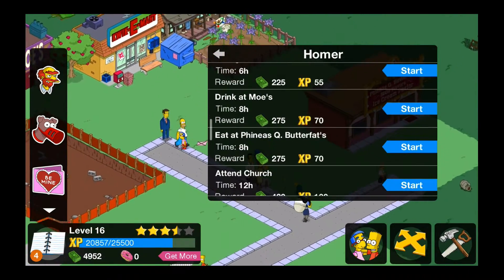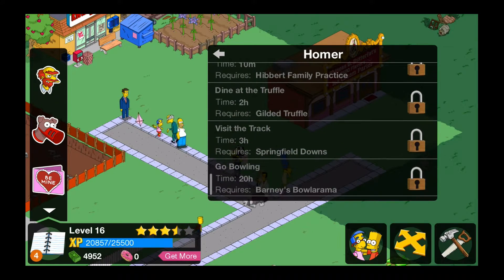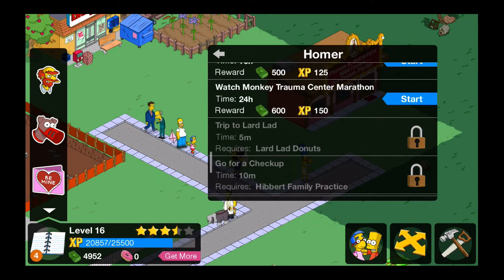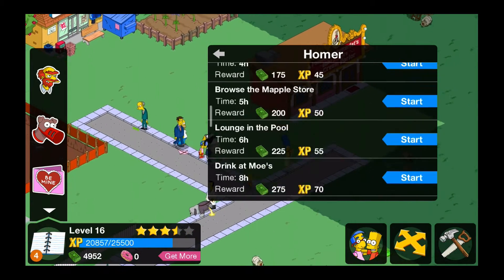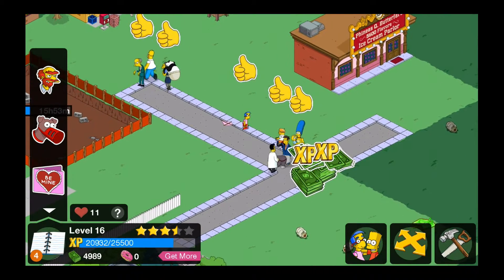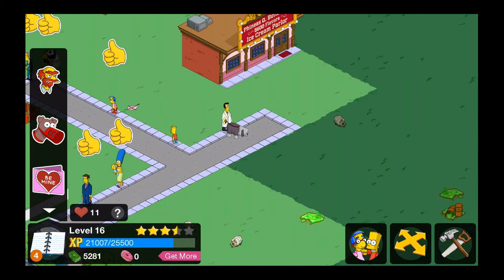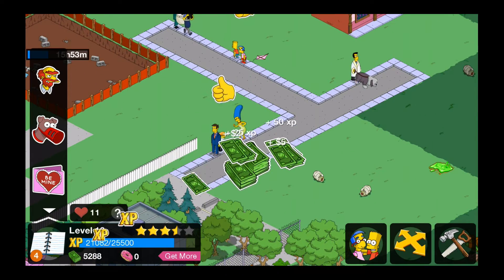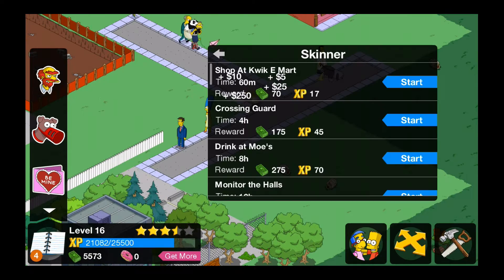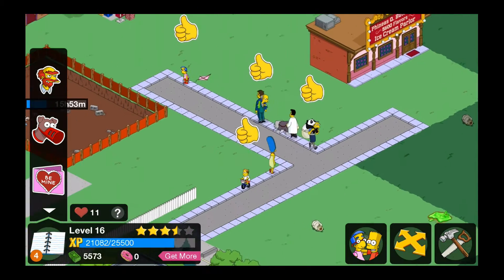You get to lounge in the pool, drink at Moe's — I don't know who would want to attend church — and there are all these other things you can do, like go bowling. We're going to go shop at the Quickie Mart since I have time. About 60 minutes is enough where I can go do stuff and come back to it, so we're going to put everybody at 60 minutes. Shop at the Quickie Mart seems to be a popular one.